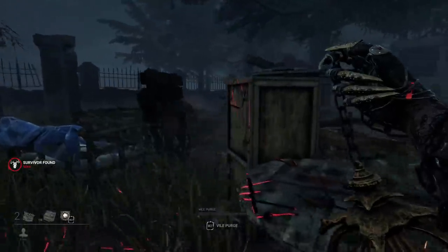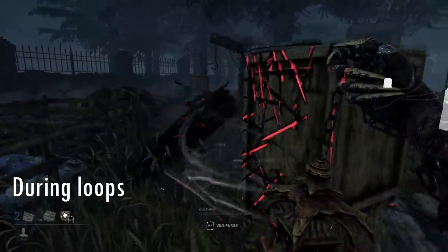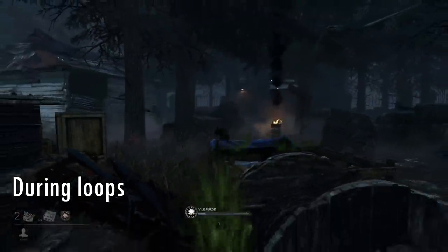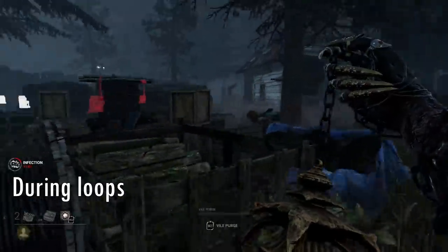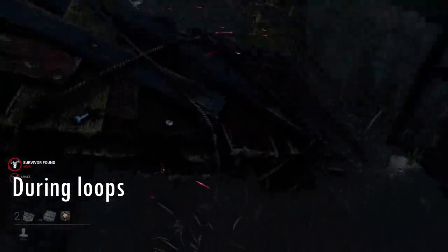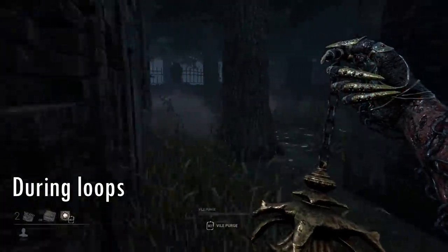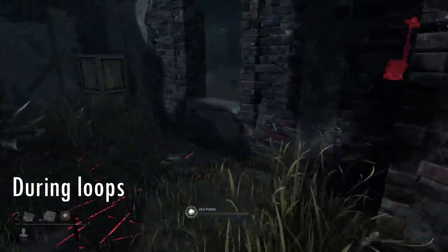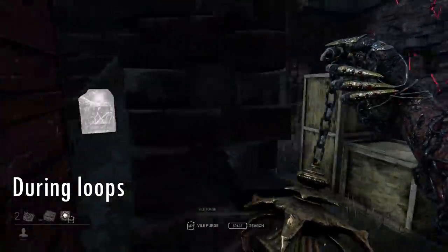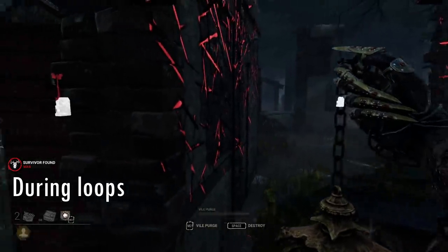A very common situation is when you're trying to infect a survivor at a loop with windows and pallets. In this case, you'll most likely try to go for a direct hit with your vomit to get them infected, although in very challenging loops, it might actually be more efficient to infect the window and the pallet. If survivors go through these and touch them, they will become infected, forcing them to go elsewhere where they might be easier to infect, or to go through them and actually get infected.